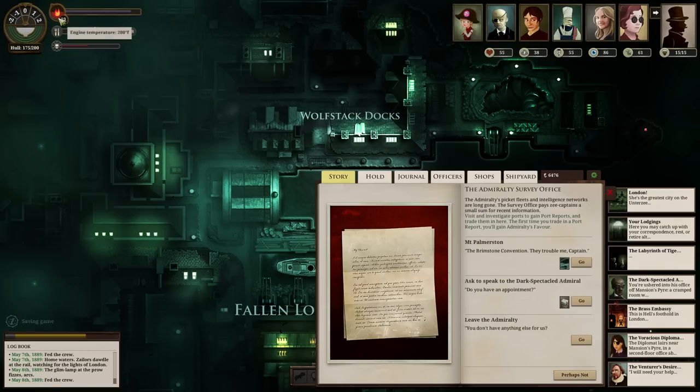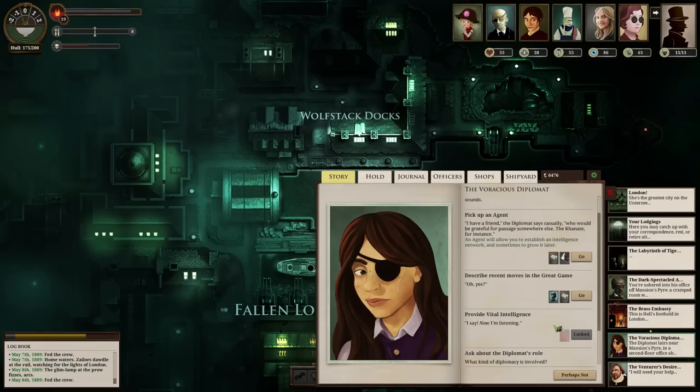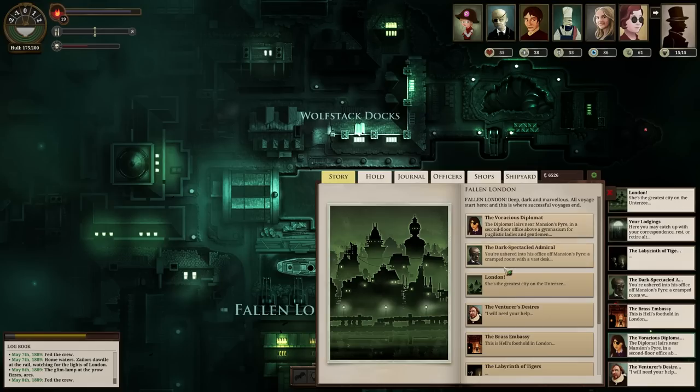Alright there we go - a crap ton of fuel, gained a good amount of money too. Let's pick up an agent. I could even give her the move in the great game - let's do that. 50 echo, thank you. Let's pick up another agent. Alright, that's dealt with.